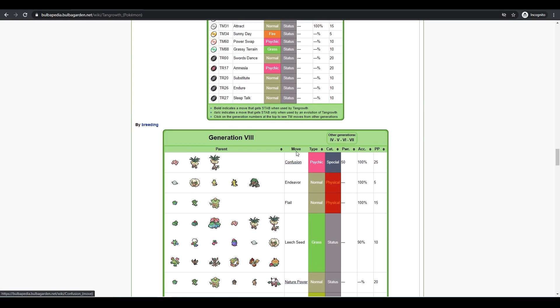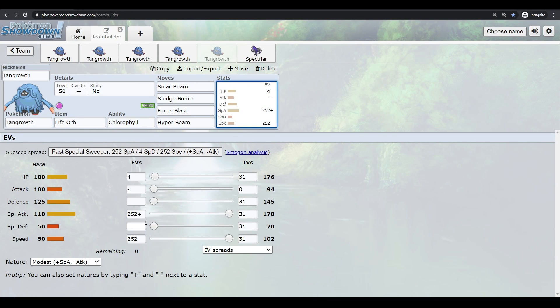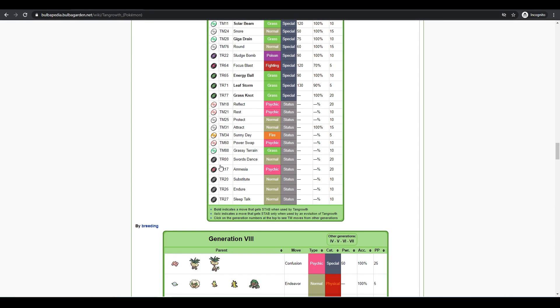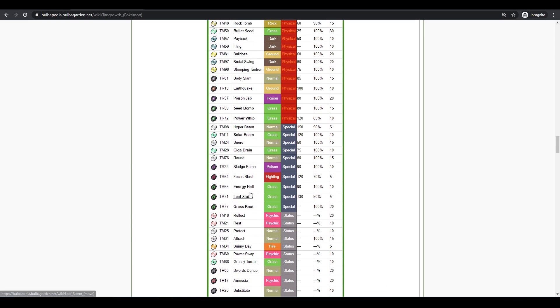Tangrowth also learns Amnesia and Swords Dance, though being slow is the main issue. Amnesia could work but you have no recovery besides Rest, so it's hard to take advantage of. Swords Dance is really good in a sun team with Chlorophyll — if you can get a Swords Dance up in sun, you outspeed and try to KO everything, which takes some setup but can be worth it.